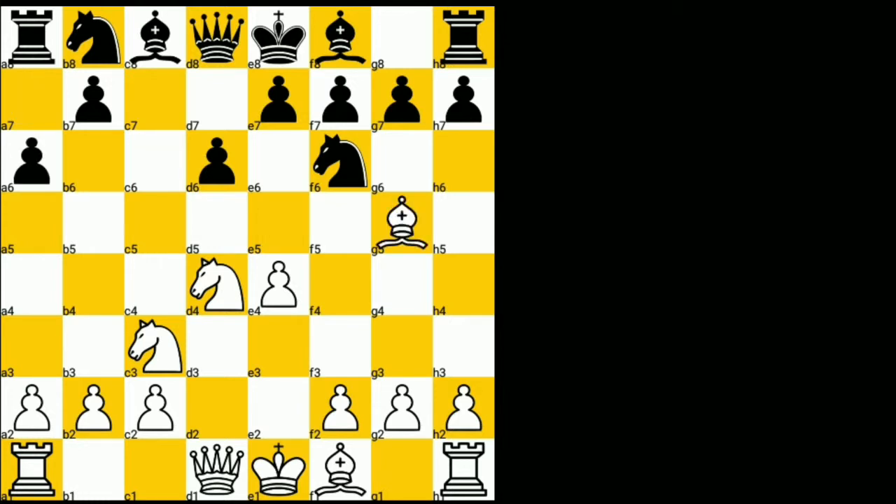Black responded with c5, the Sicilian Defense. The moves continued: knight to f3, d6, d4, c takes d4, knight takes d4, knight to f6, knight to c3, e6 — the Najdorf variation. Then bishop to g5, e6, f4, and queen to b6, attacking the b2 pawn — the poison pawn variation. Queen to d2, queen takes b2, rook to b1, queen to e3, e5.